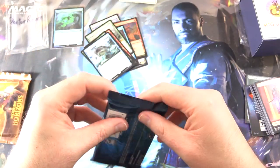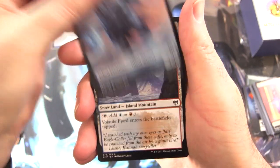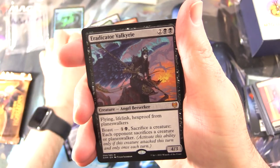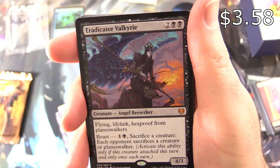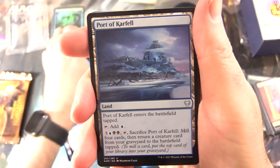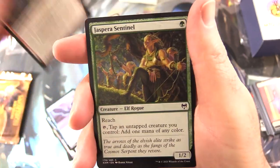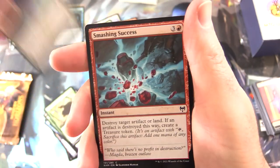Back to Kaldheim again — this one has a pull tab. We've got the Giant Wizard token, Volatile Fjord, Foil Feed the Serpent, and another mythic — yes! I don't think I've pulled this one yet: Eradicator Valkyrie. Creature Angel Berserker, 4/3 for 4 with Flying, Lifelink, Hexproof from Planeswalkers. Boast: 1 and a Black — each opponent sacrifices a creature or Planeswalker. Fantastic artwork on that one as well. Uncommons: Port of Karfell, Glimpse the Cosmos, Colossal Plow. Commons: Mistwalker, Frostbite, Jaspera Sentinel, Raise the Draugr, Wings of the Cosmos, Grizzled Outrider, God's Hall Guardian, Smashing Success, and Funeral Longboat.